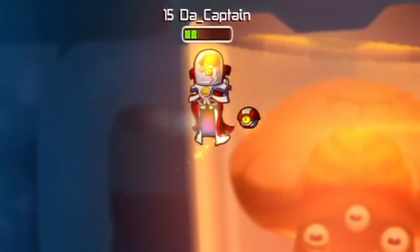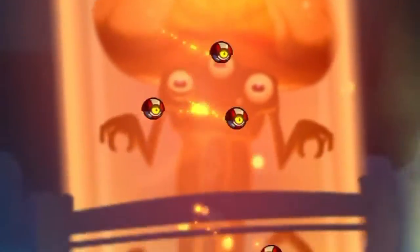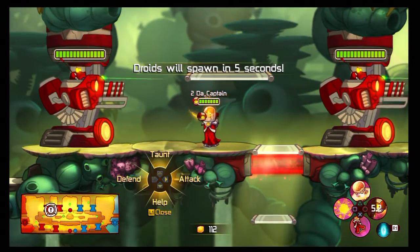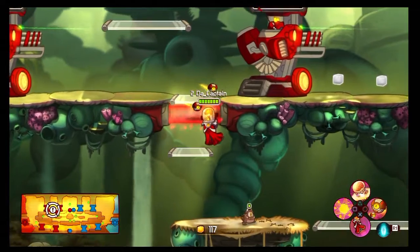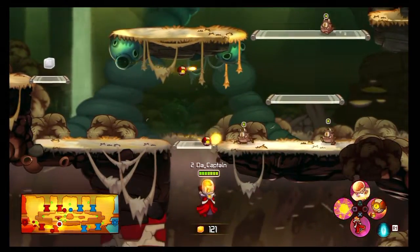He opens his robe and robot balls come out — yeah, definitely not suggestive. Anyways, online or even with just AI, you can give orders and everyone will see it: taunting, attack, defend, etc., or if you need help. It's kind of helpful in multiplayer, I guess.